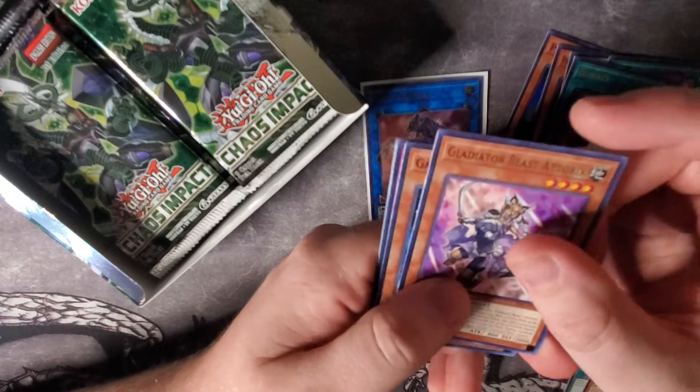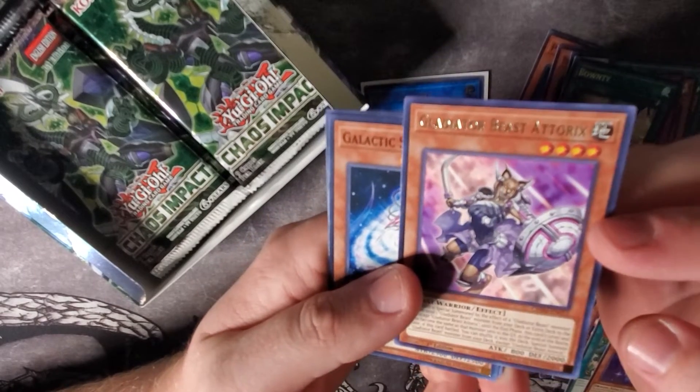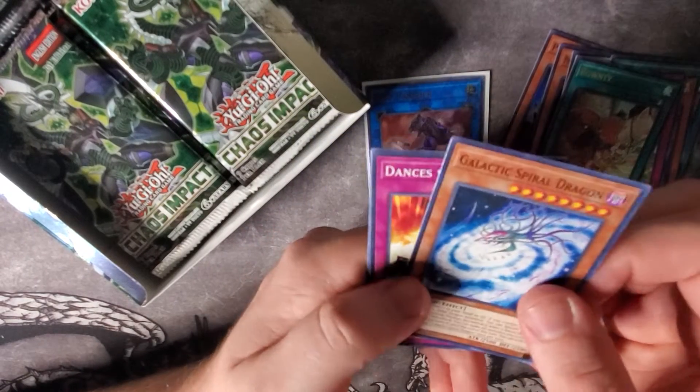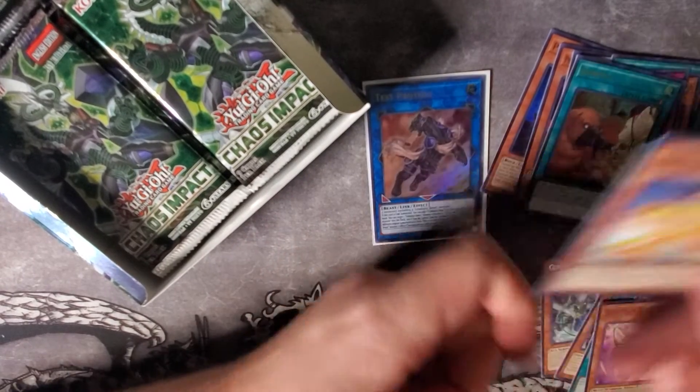Then we got Gladiator Beast Atorix — that's the other Gladiator Beast card they really kind of needed, helps out with some stuff. Galactic Spiral Dragon, Dance of the Beast, another Desert Locust, and Prometeor. So we've already got two of our Ultra Rares.